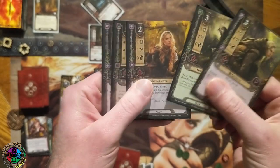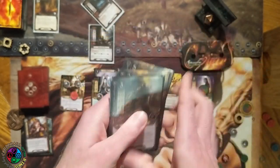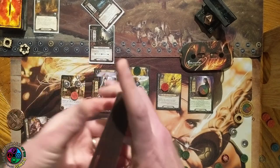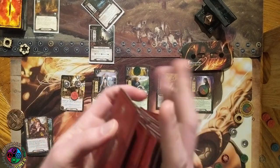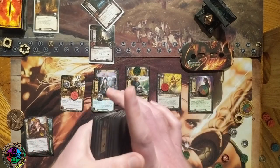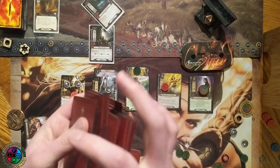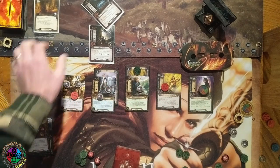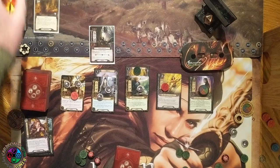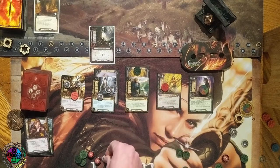All allies — no events. I've drawn a lot of them so the Minstrel is starting to whiff. But that's okay — that means I have them in hand and I'm using them. That's why she's your best ally in the opening hand if you're wondering what cards to keep from a mulligan. Let me get rid of that shadow card like I said, and remove a resource from Haldir to pay for her.